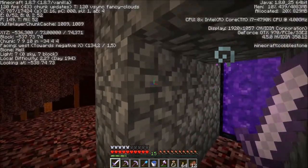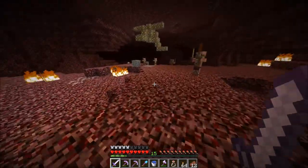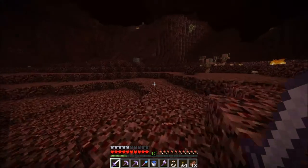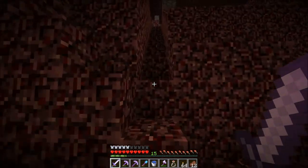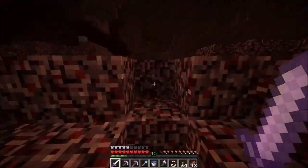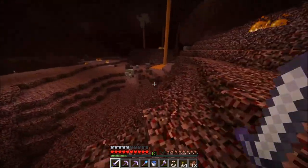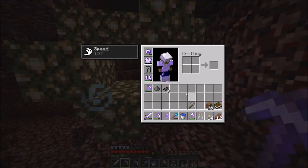Here are my coordinates if you want to know them. I'll run back to my place — I came across a fortress on the way, following the cobblestone. I'll run as fast as I can; I took a speed potion so I'm running a little faster. Oh, I have some unharvested crops here — let's see, that's my fortune.